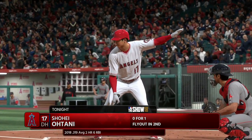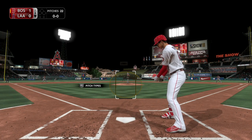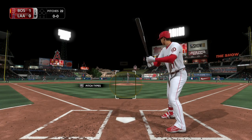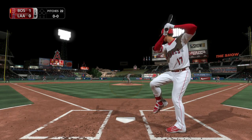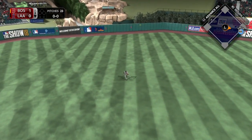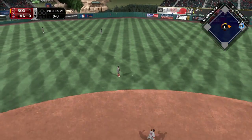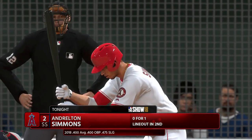Next up, the two-way Japanese import Shohei Otani — flew out in his first at-bat, so 0 for 1 so far. Here it comes. Back up the middle and that's through for a base hit. Make him 1 for 2 in this one. A good start for the Halos as their leadoff hitter reaches base.